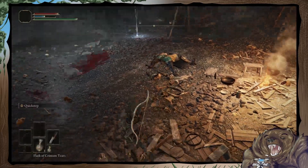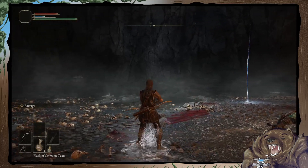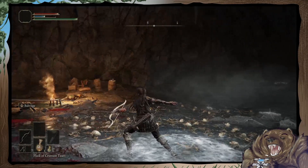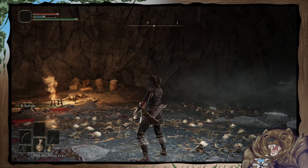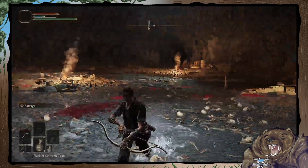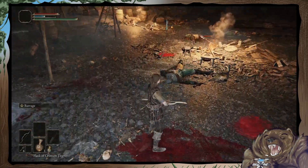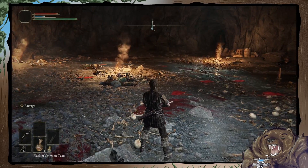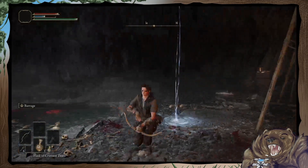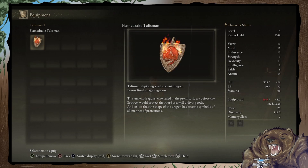The composite bow has this cool roll attack - I think actually most bows in this game do, except for the bigger ones, because that was something that only the composite bow had in Dark Souls 3. This isn't even the composite bow, this is just a short bow, so that's really neat.